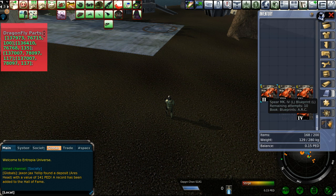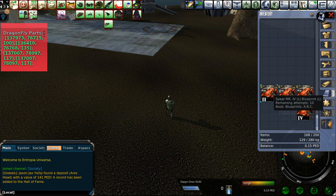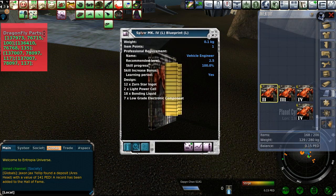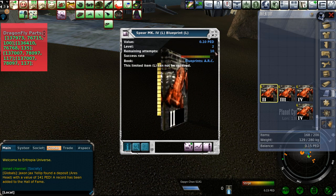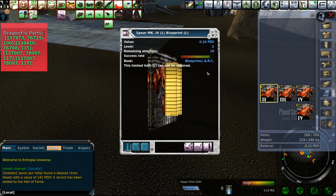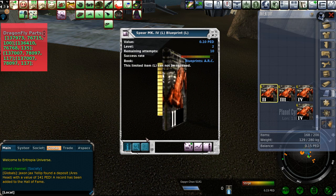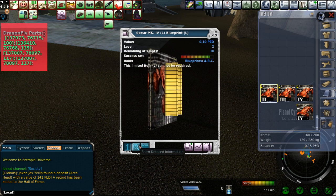Here are the blueprints. You get the Spear MK4, the Archpig V MK2, the Dragonfly V1, and the Imperium Spec Lancer. These are the four blueprints you pick up. I'm going to focus on the Spear MK4 blueprint. It's just level two, with ten remaining attempts. I'm a little over level two vehicle manufacturer, so I have about an 88.5% chance of crafting these.